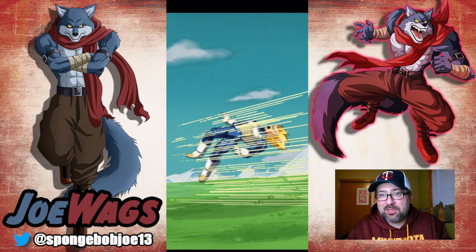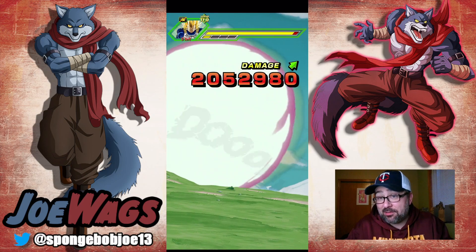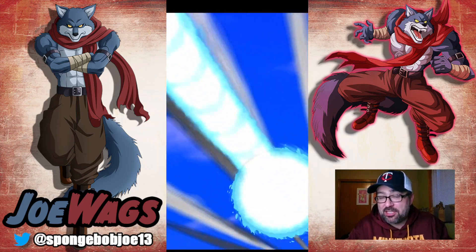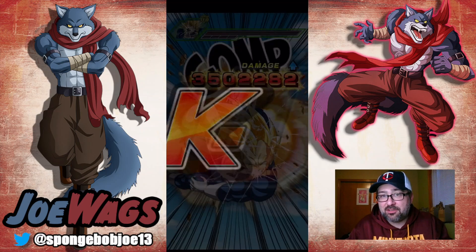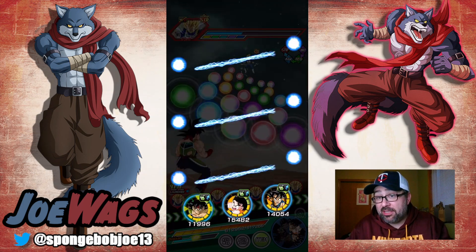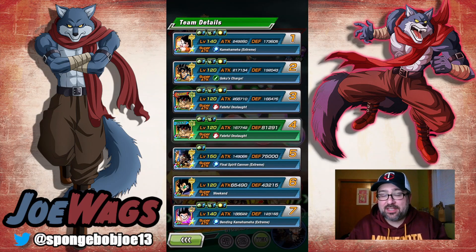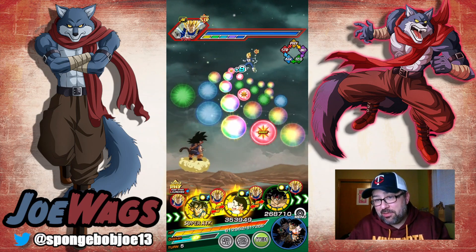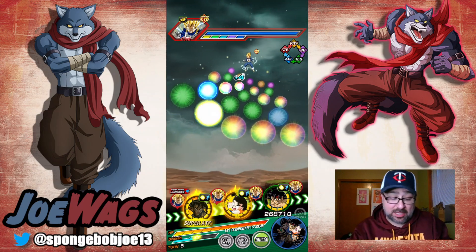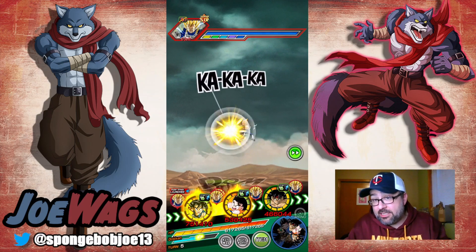The LR EZA Bardock and LR Physical Cell are kind of in an odd spot. They EZA'd and were solid, but they weren't like oh my God crazy, and then there's just even more power creep so they feel super old. I really saw it with Physical Cell when I was trying to run him with Int Cell in Red Zone — that Physical Cell was taking like 400k normals. It's insane how weak that dude is defensively. Some LR EZAs like Goku Black and Zamasu were so good, it's just too bad not all of them could be as good.